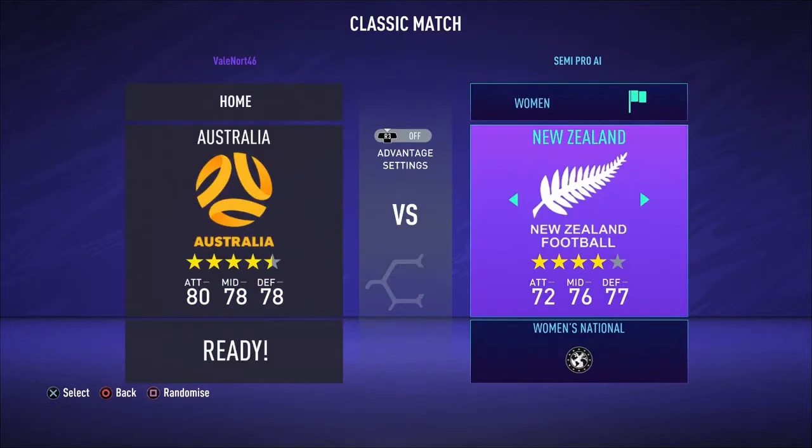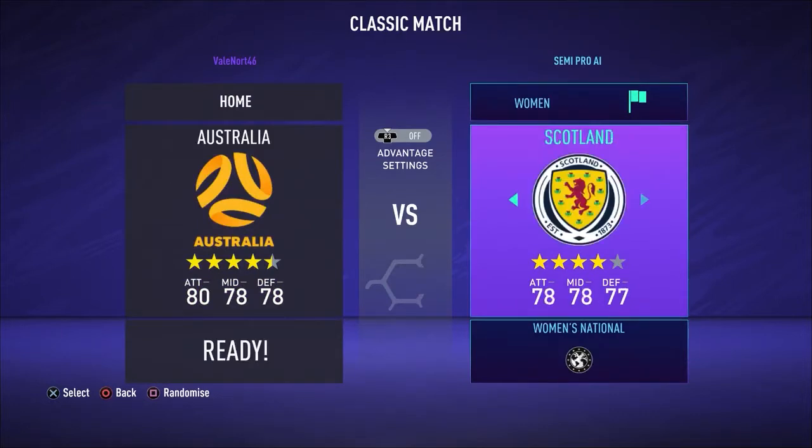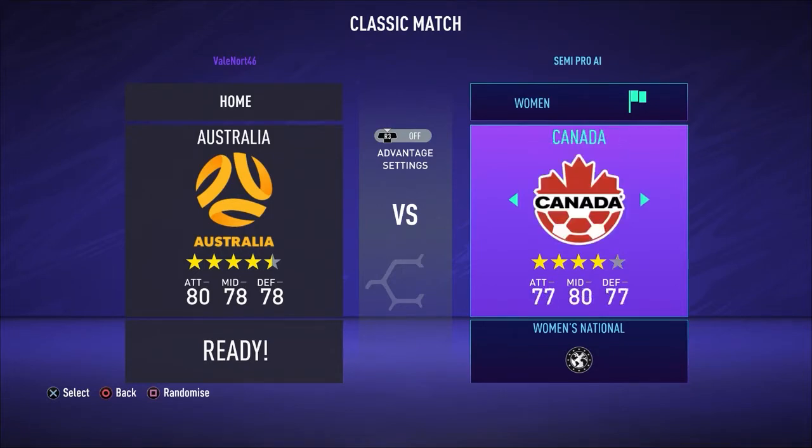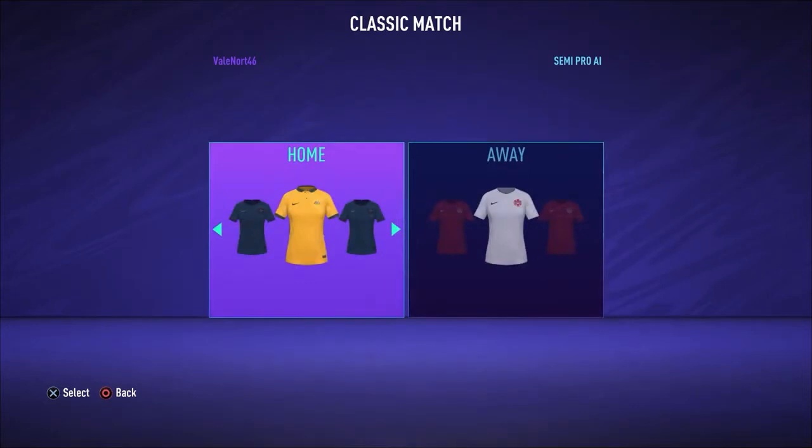Simply start the match. The result doesn't matter — just play it to an end and your trophy or achievement will unlock. To make things quicker, give yourself a four-minute half, set the AI difficulty to Beginner, and you should be well away for this one.